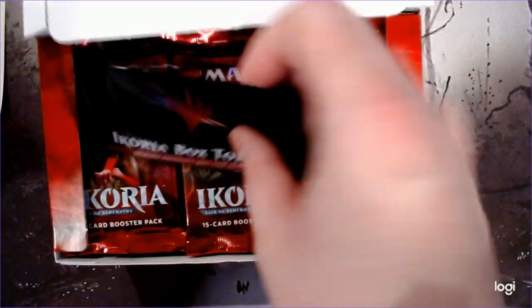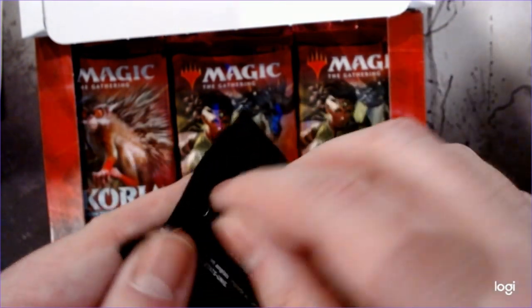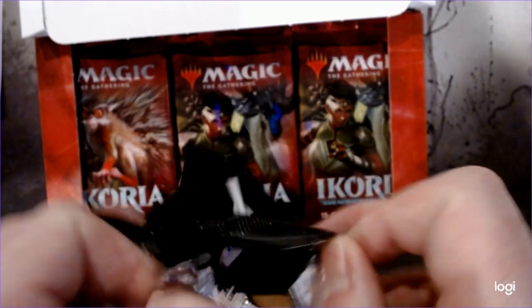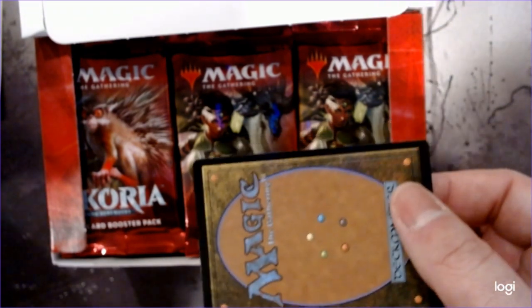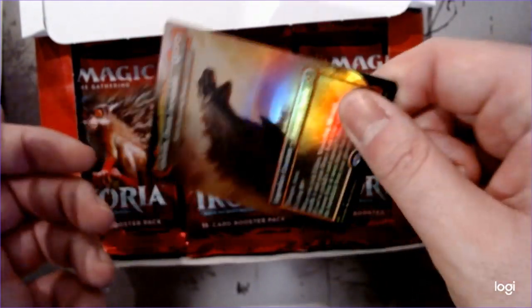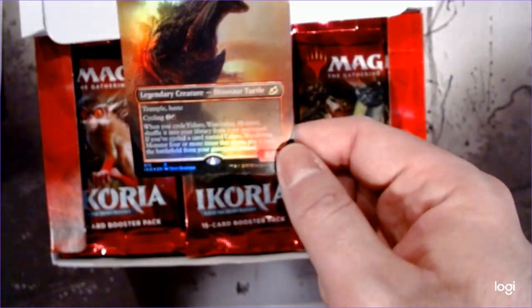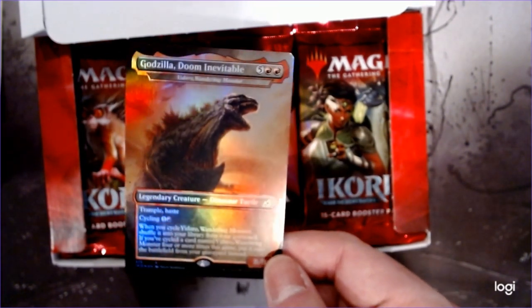Alright, time for box number two. So we got our Godzilla and we got our box topper. There's only one card in these, so there's no way really to slow roll it. It doesn't mean the fact that it's backwards, so at least when you open the pack you don't see it right away. So we end up with another turtle. So we have a turtle as our rare — we're one turtle away from having our playset to build our build-around deck.